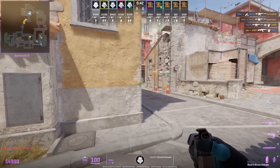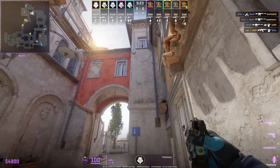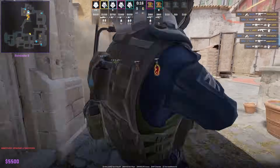Niko is jiggle-peeking B from CT and the time is running down, so he smokes off banana, sets up for this flash, and the T's are executing. Niko throws a flash off the wall, goes out with the flash, and gets a nice 3K.